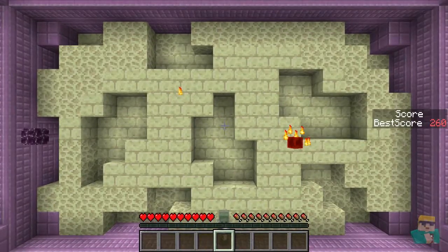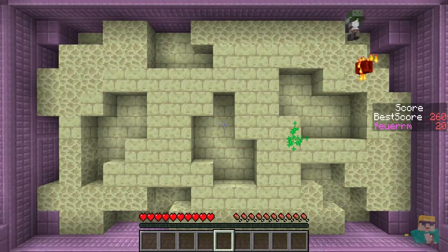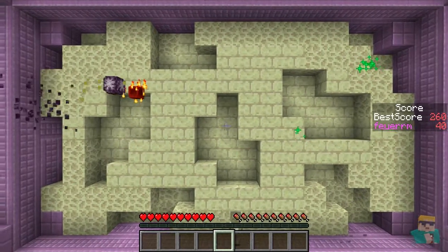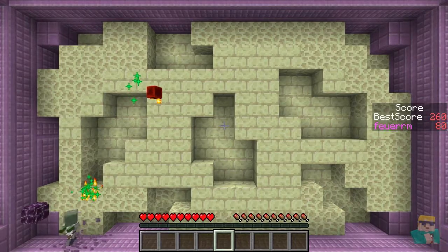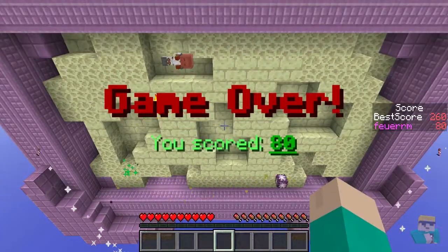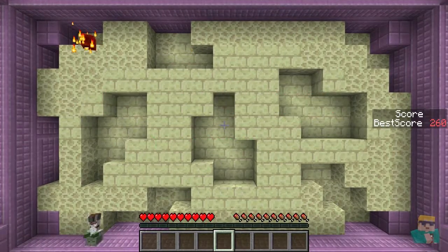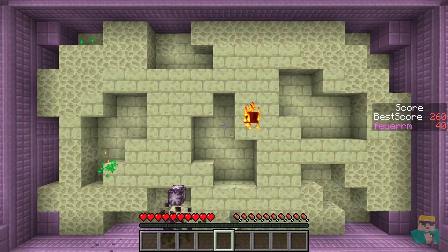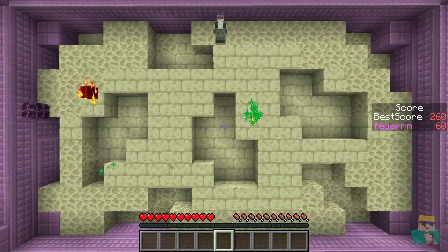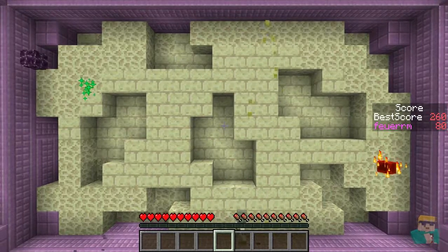That is pretty difficult. I'm gonna try to get to 300, but I'm thinking it'll be very difficult, because even that last time there were a lot of places where I was almost gotten. I figured out that every time you hit a redstone block, you get 20 points. So for my 260, I hit 13 of these things. See, it's going up 20 each time.